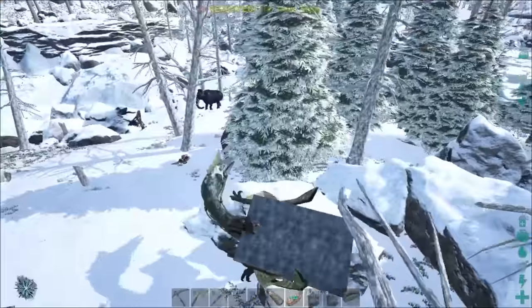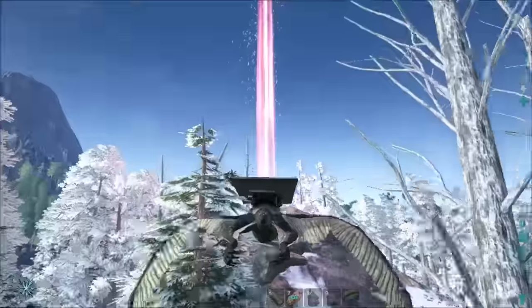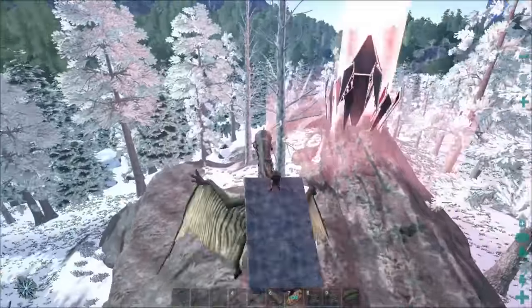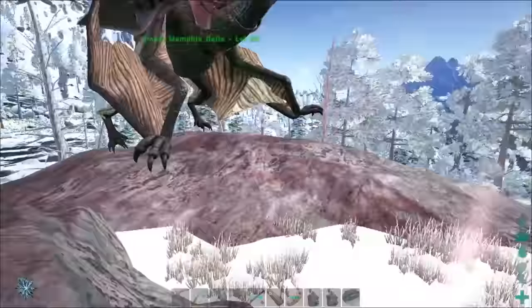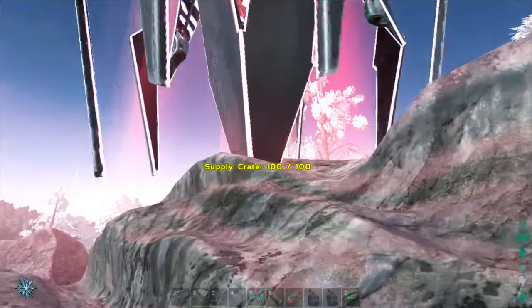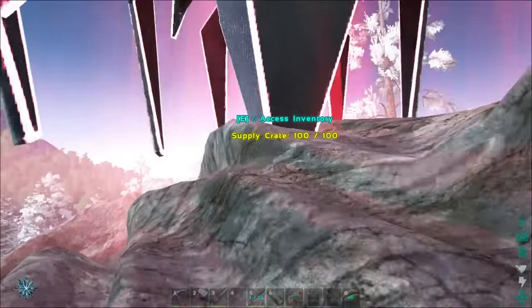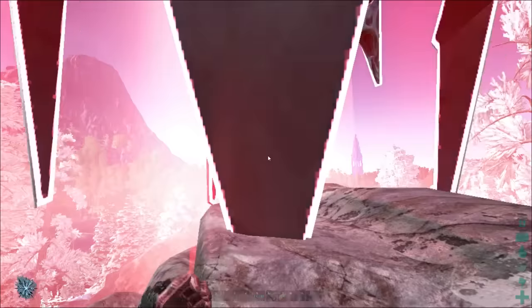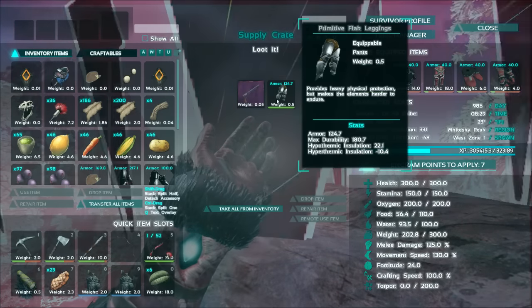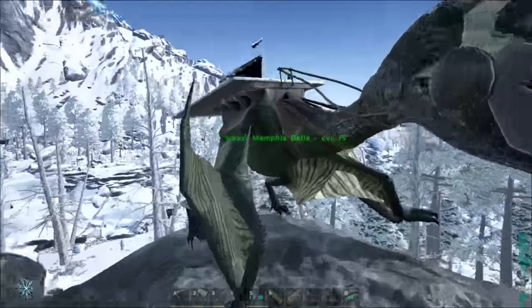So I went back to get my quetzal and I found a level 116 mammoth - it's right there. But a red drop also came down, so we're gonna kill two birds with one stone and grab up this red drop real quick. So the quetzal can pick up mammoths - I didn't think about it but, duh, bring your quetzal so you don't have to fight all the direwolves in the entire tundra.